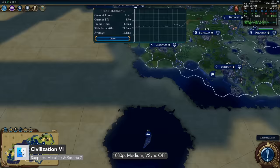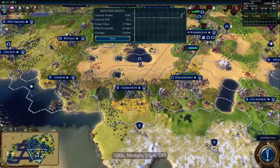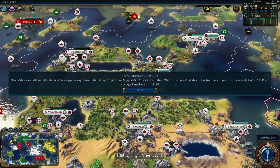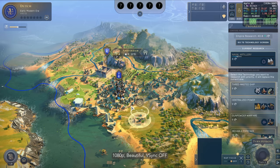Aspyr have yet to update Civ 6 to run natively on Apple Silicon. Using the in-game benchmark tool, at 1080p medium it showed 16.959ms in graphics and a turn time of 10.67 in AI. For 1080p high it was 26.543ms and a turn time of 12.02.